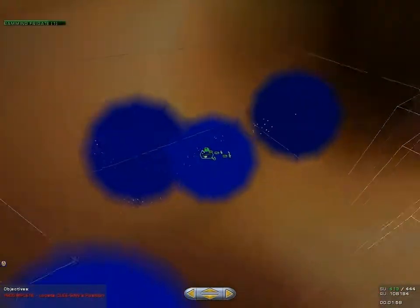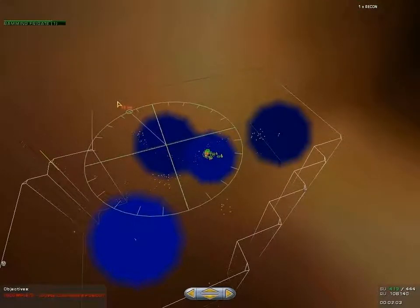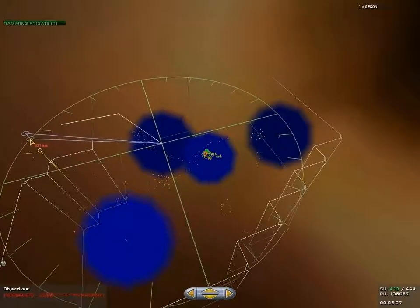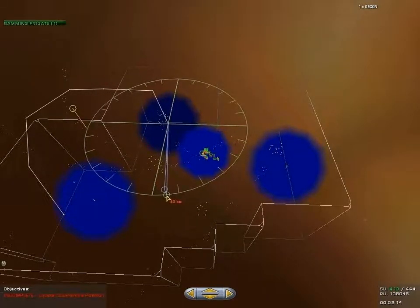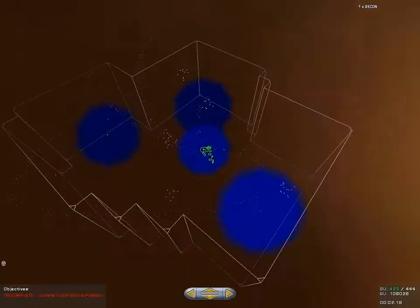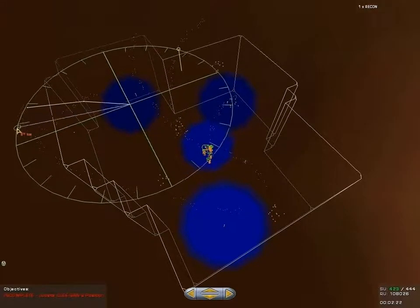From this point on, our objective should be to charge forward at whatever's in front of us. We have a very powerful fleet now and should hopefully be a match for whatever the beast has up ahead, as long as I remember to keep my frigates away from any of their supercapital ships. After all, they are not immune to the beast virus.